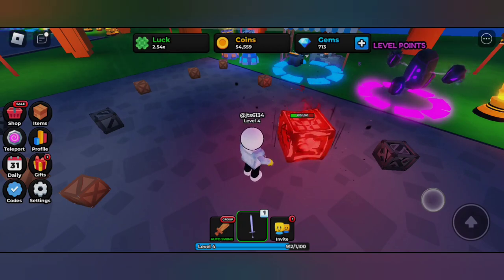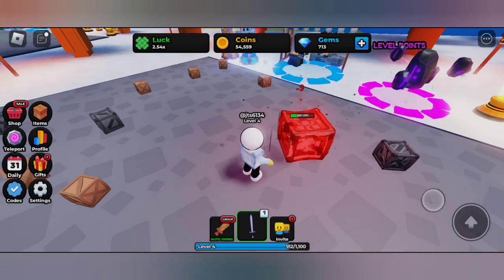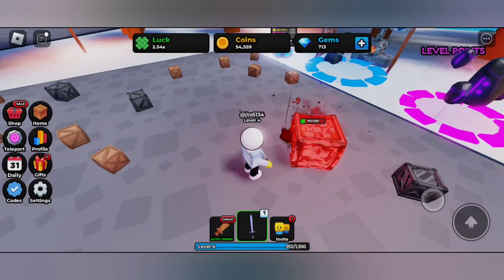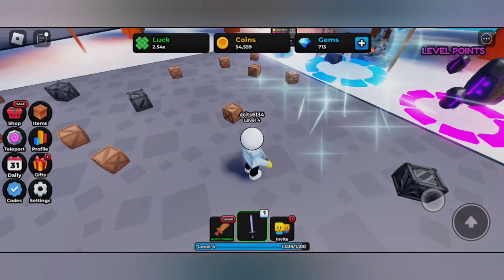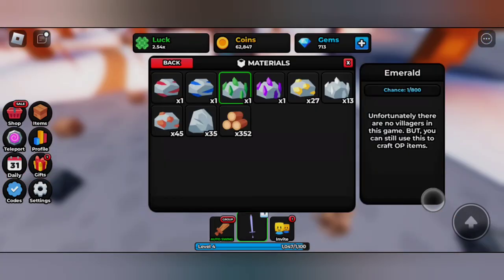Now let's try to break this red color crate and try to get the emerald. We have got the emerald! That's it for today's video — hope you enjoyed. Please like and subscribe.